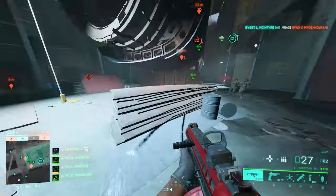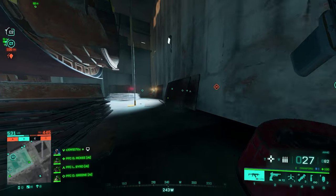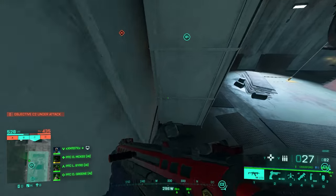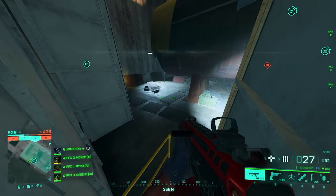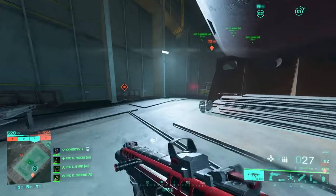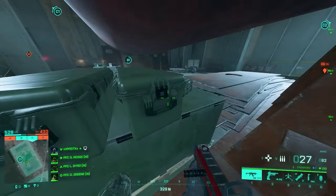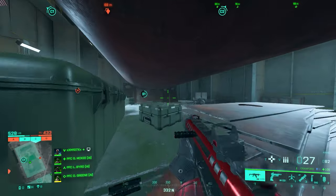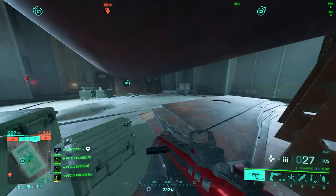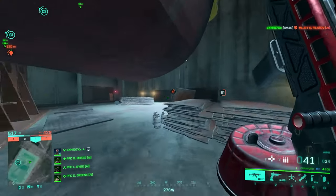There's also this place I want to show you — a perfect place to hold where nobody expects you. Imagine someone coming to defend this site: they're going to check here, maybe here — they're not going to check over there. Someone creeping in there is a really interesting position. Even if someone comes from this direction, they won't see you. I've done this before — instead of being down here, coming up here makes it really hard for the enemy to predict where you are. You want to be as unexpected as possible to be better than the average player.